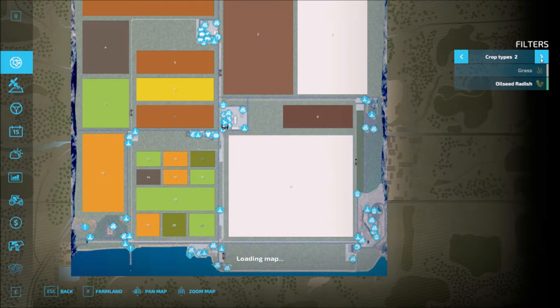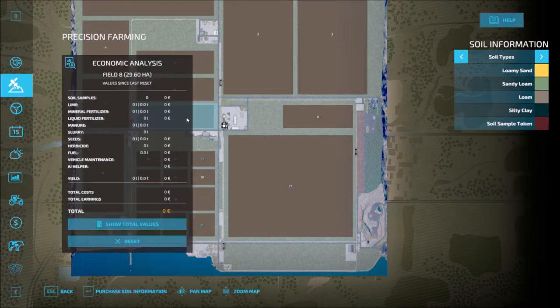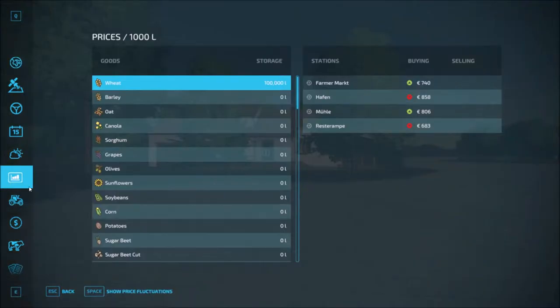Standard food types — yes, standard food types. It's ready to go with precision farming ready. The sell points: we have four sell points, the farmers market, and then a few more. So yeah, those are the sell points.